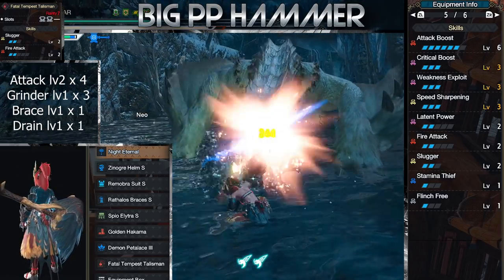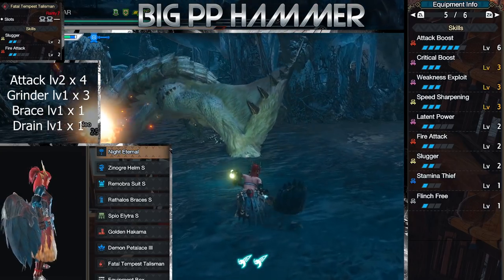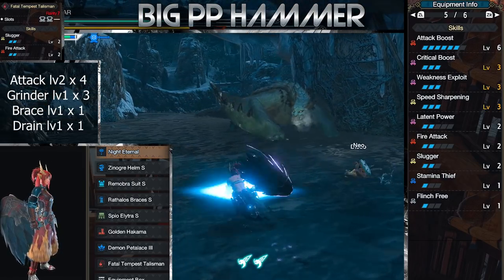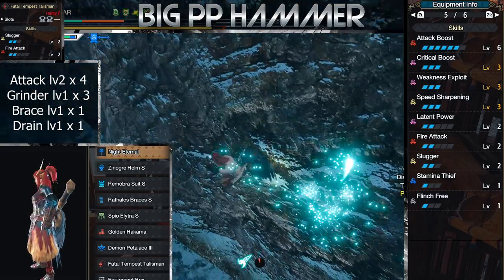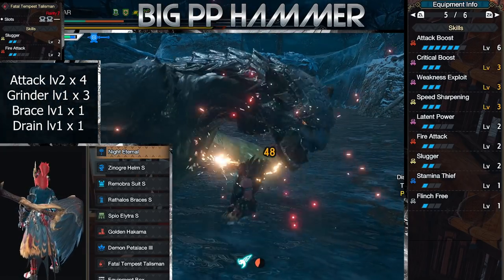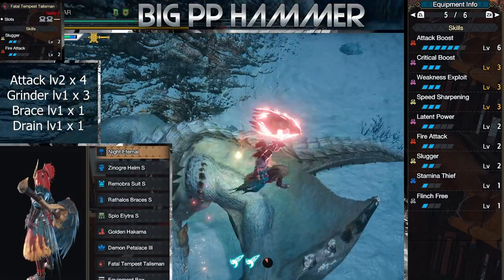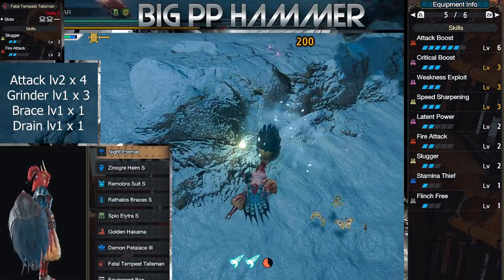Slugger is a change you could consider if you want a more comfy skill in exchange for losing some power. But I don't think Slugger is all that great, to be honest. You might get one extra KO in solo with level 3, but it sacrifices a bit too much by being a level 2 slot skill. What is worth considering is Stamina Thief — these are level 1s and they make a difference. Highly recommended, and most of the other builds will incorporate them. If you only play solo, you can ditch Flinch Free for level 2 Stamina Thief. But yeah, that's the meta Hammer build.